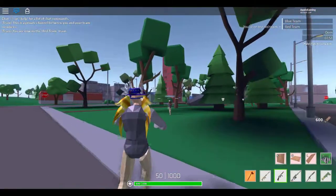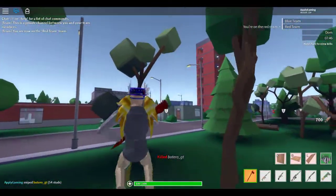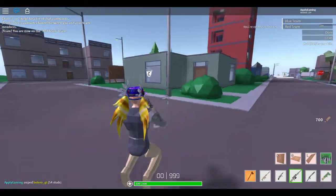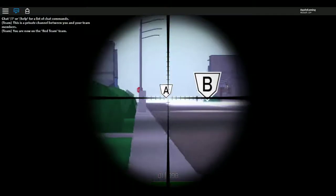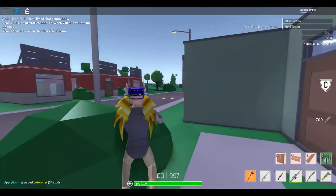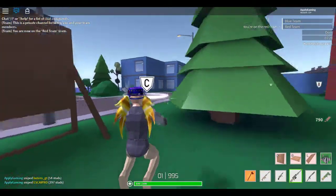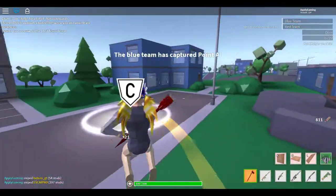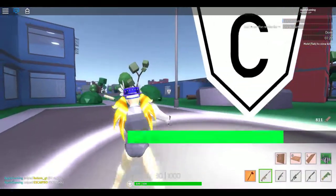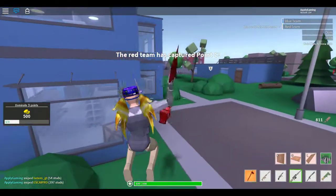All you're going to need to do is make your way down around, past that blue building down there, or from the other side down there too. This is also a really good way to do your quests — find a really small server — because this is one of my quests to dominate three points.